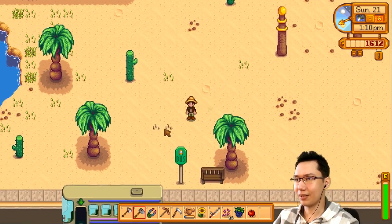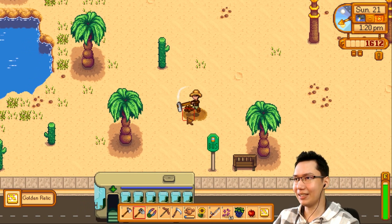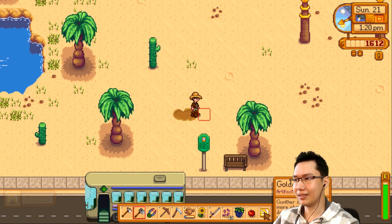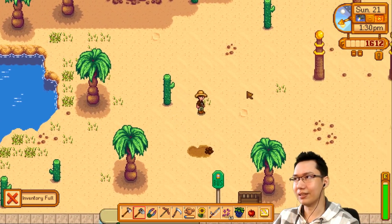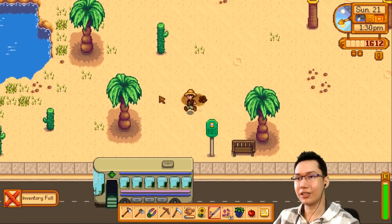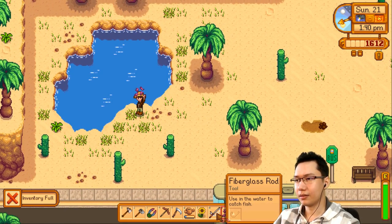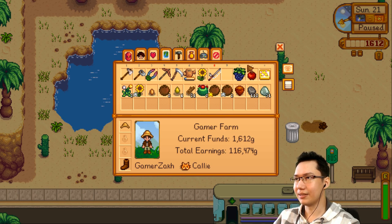There are a couple of worms here — a golden relic! There are different kinds of things we can dig up. Maybe there's fish in the lake — good idea. Let's see if there are any different kinds of fish here.